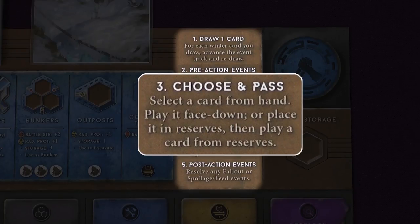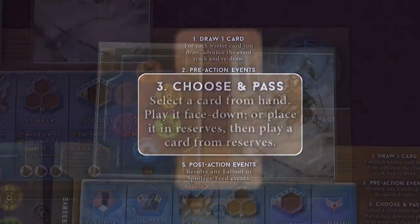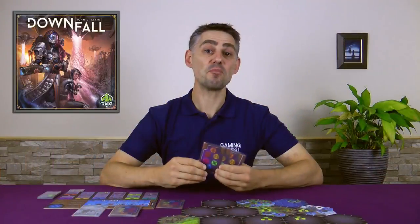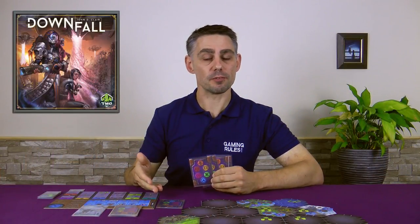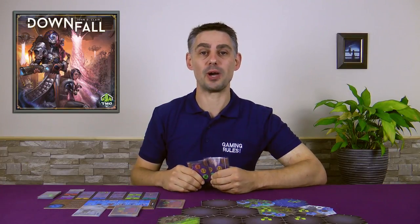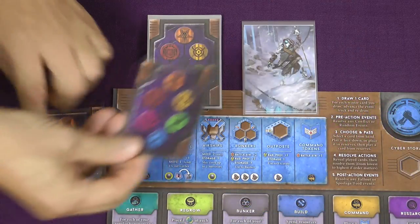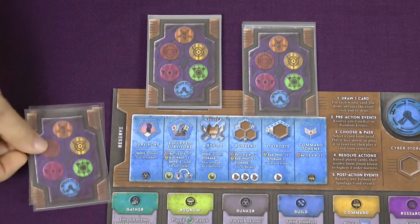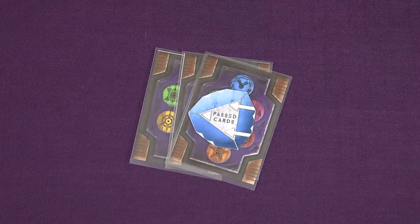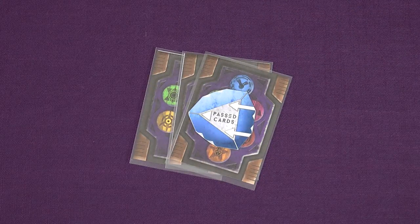In Phase 3 each player simultaneously chooses 1 card from their hand and places it face down on top of their discard pile. This card determines the action you're carrying out this round. Instead of playing a card from your hand you could play one from your reserve — you would want to do this if you had a card in your reserve that you wanted to play and didn't have the right one in hand. If you do play a card from your reserve then you must choose one card from your hand and put it into your reserve. So you should now have 3 cards in hand, 2 in your reserve, and 1 face down on top of your discard pile. The 3 cards in your hand are passed to the player to your left — place them on the table to your left with your Passed Cards marker on it. At the end of the round the player to your left will pick them up and put them into their hand.